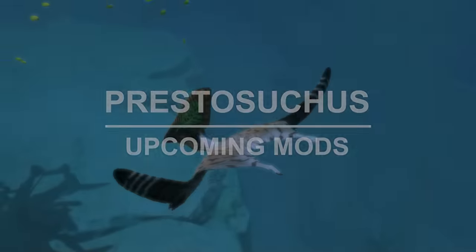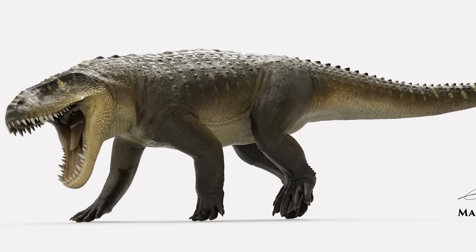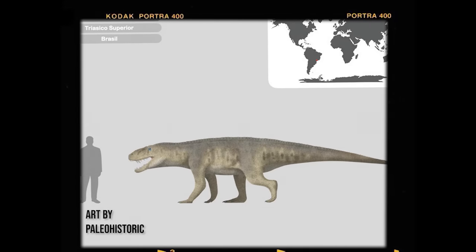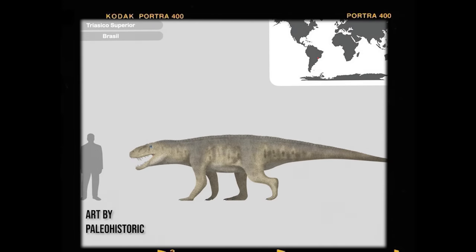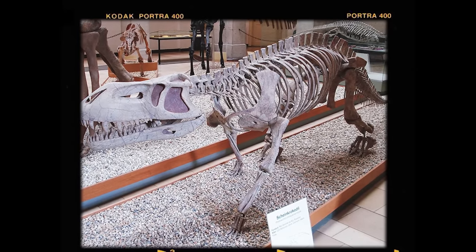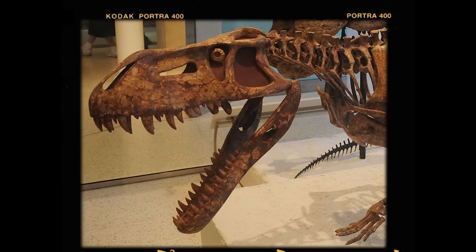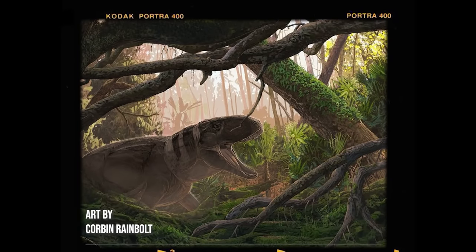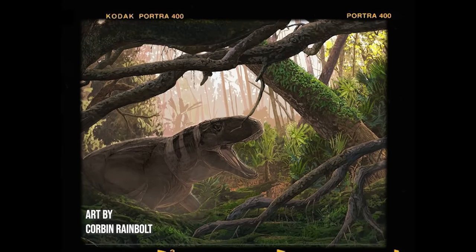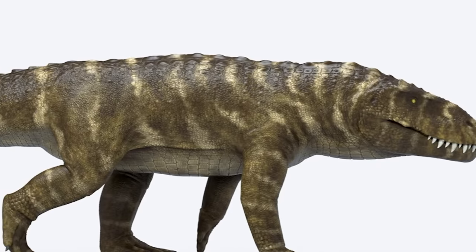Prestosuchus is an upcoming Wrath of Goliaths mod introducing an incredible beast. Prestosuchus is no dinosaur — it's a large extinct genus of Pseudosuchian, sitting in the group of Loricata alongside Sorosuchus and Postosuchus. This creature hails from around São Pedro de Sulle in Brazil, from the Santa Maria Formation. The holotype was originally called Royceuchus Tirodentis, named in 1938 by Von Hue in honor of Vicentino Prestos de Almeida, a Brazilian paleontologist. This is being developed by the Wrath of Goliaths team.